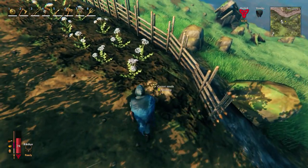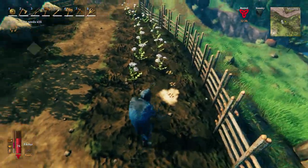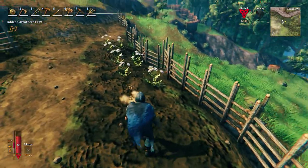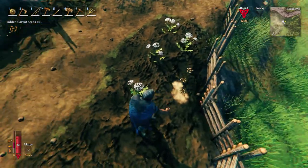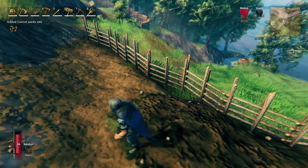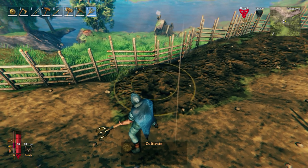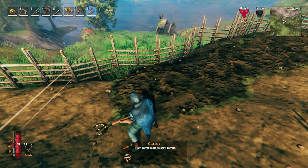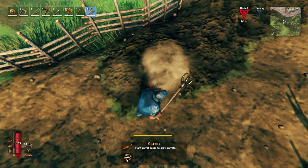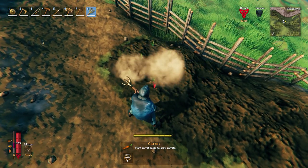Looks like all our carrot seeds are ready, so I'm just going to grab these. For each wild carrot that we replant, we get three seeds back, so we've got enough carrots here for days. I'm just going to go and replant them. You only need a couple of carrot seeds to get started. So far I've only experimented with growing the carrots — I'll have to experiment with more farming in the future. We've got plenty of seeds, so we'll just plant a load of carrots in, spaced about three apart. We'll have plenty of carrots when we come back.